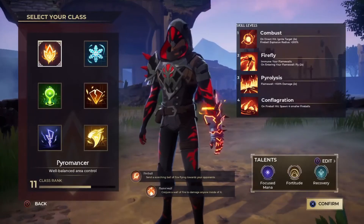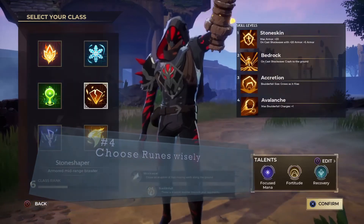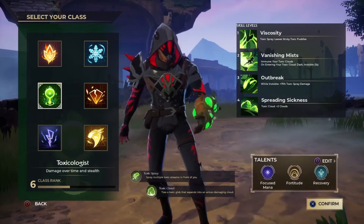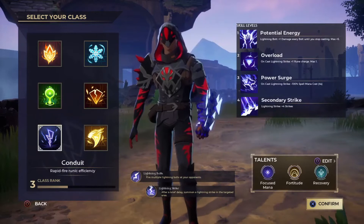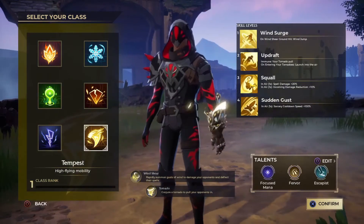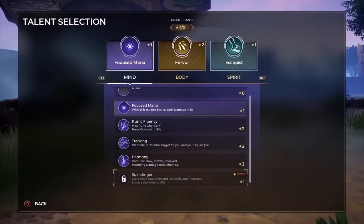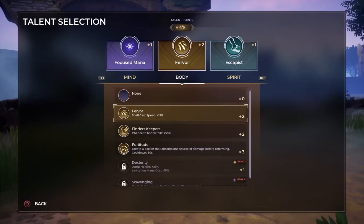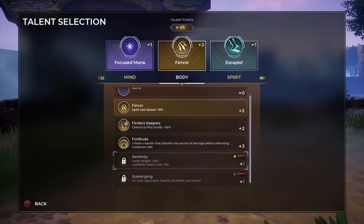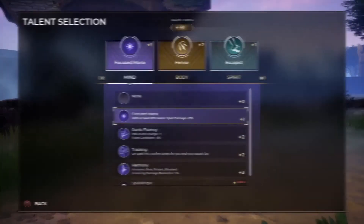Tip number four is to choose your runes and talents wisely. Before a match, you choose your class and talents by pressing square. You have three categories — mind, body, and spirit. While looting you'll find scrolls, and reading them increases the level of each talent. You need to reach a certain level and have the gauntlet as primary to unlock all options.